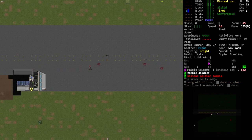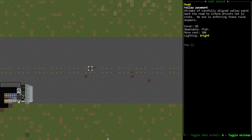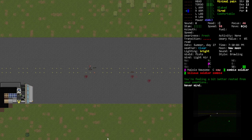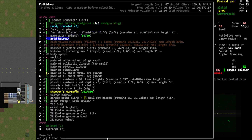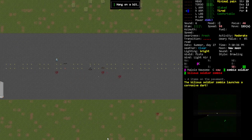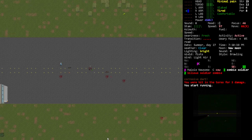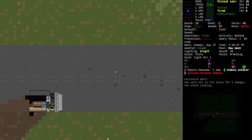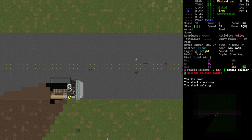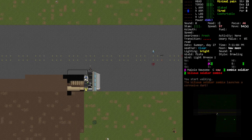Excuse me guys, what have we got here? I feel like we should kill this zombie down there. Oh yeah. Oh really - three damage huh? Run then. Yeah yeah, we can hide behind our car.